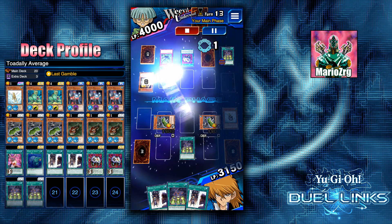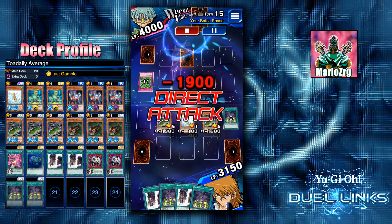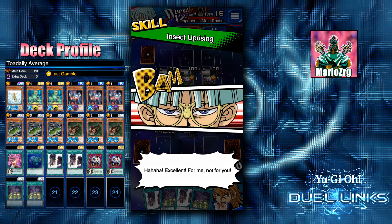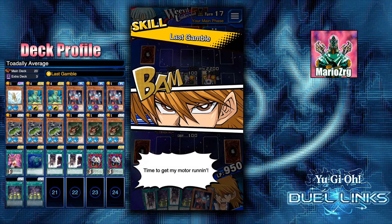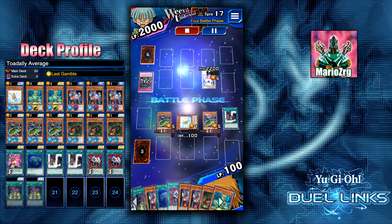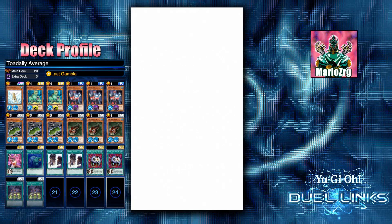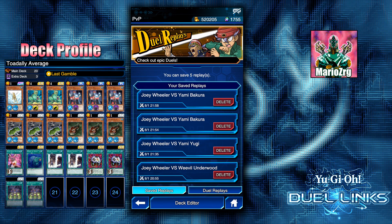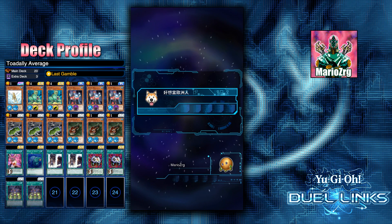The reason I can't use Treeborn Frog right there is because it only activates if you don't have any spells or traps. I needed to get rid of both cards first. Once it's special summoned, I tribute for Des Frog, summon my others, and activate Des Croaking — but he has Windstorm, so I can't do damage and he takes one of my frogs. However, he doesn't have a monster, my Treeborn Frog comes back, and I go for Last Gamble. I almost decked out by rolling a six, but I get Enemy Controller, steal his monster, and win. Pretty intense — you only roll a six when you don't want to.